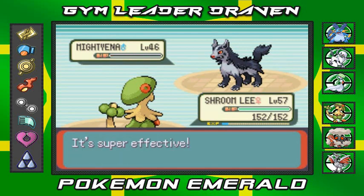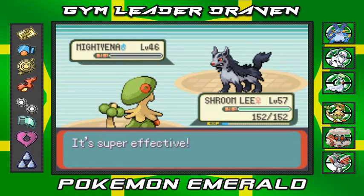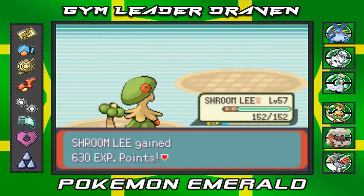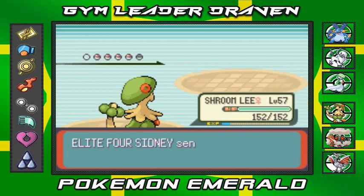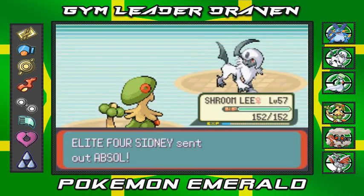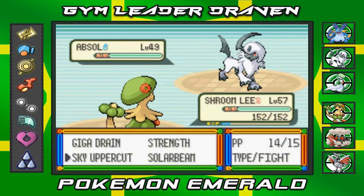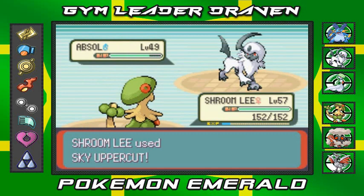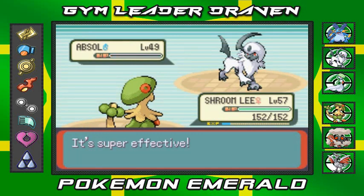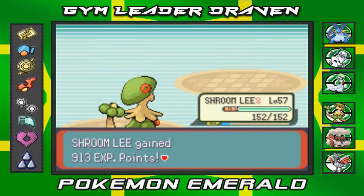Intimidate did not affect me at all, so screw that. He's coming out with his Absol — his strongest Pokemon. He's looking all strong and everything, but here we go, Sky Uppercut again for the win. Look at that — easy pickings.